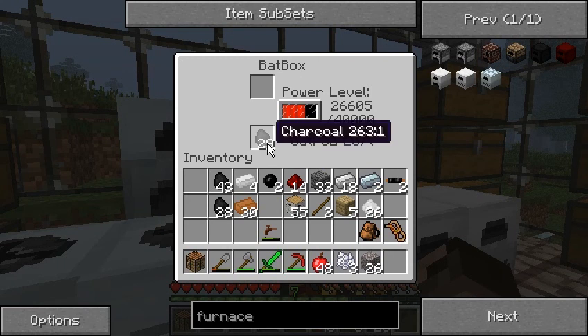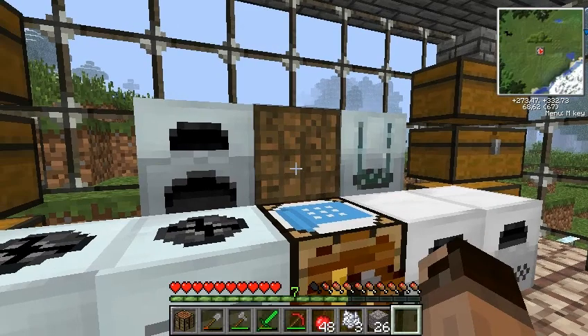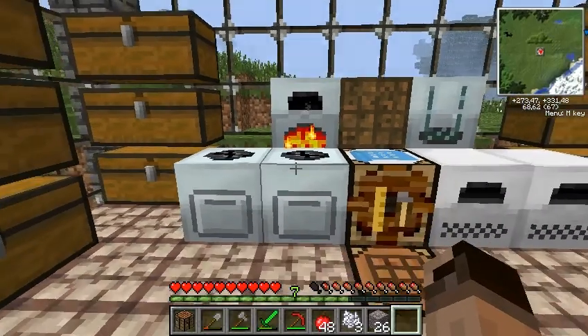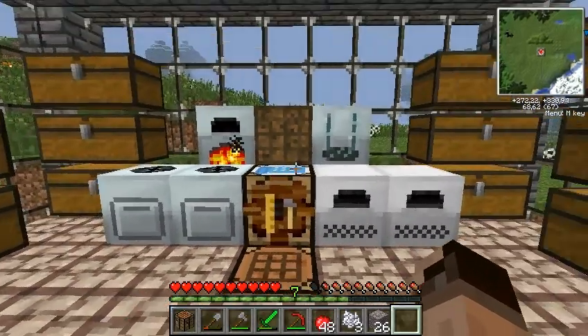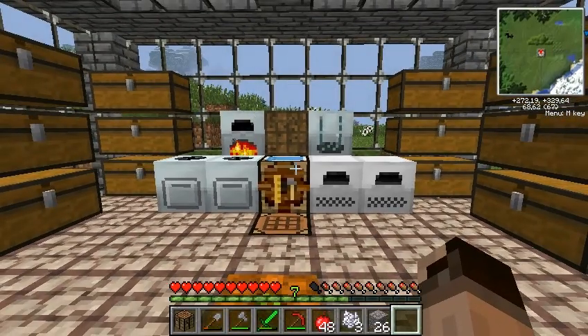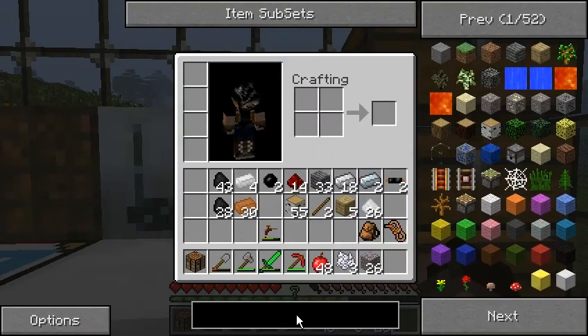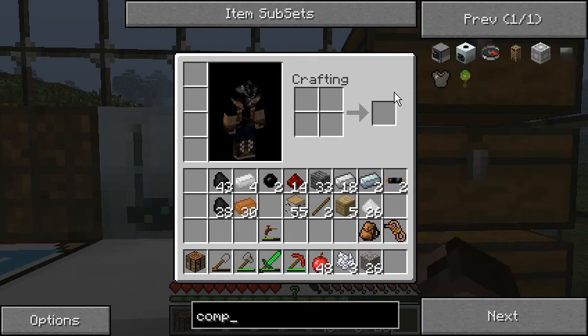Let's put some charcoal in there — not here, sorry about that, in here. So yeah, this is going to be the basic setup. I'm going to have a compressor over here; let's see if we have enough materials for the compressor.